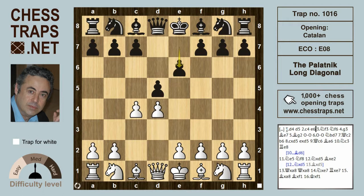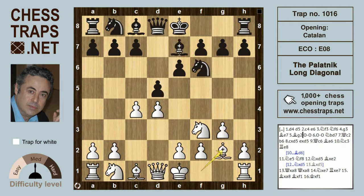This is the Orthodox defense after Knight f3, as opposed to Knight c3, and Knight f6. White goes for the Catalan with g3, after Bishop e7 and the fianchetto of the King's Bishop.